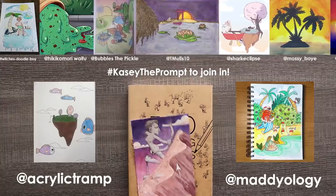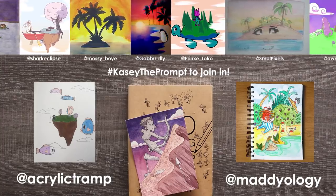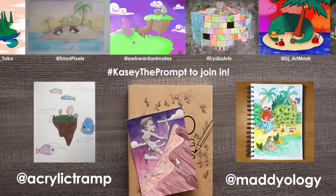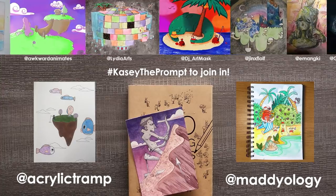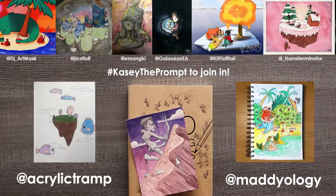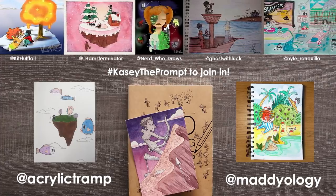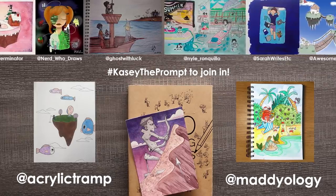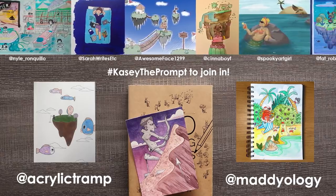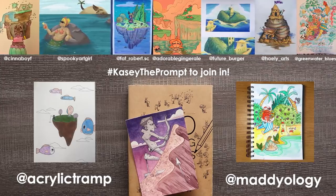So last week's prompt was island paradise and as usual it was really interesting to see what you guys thought an island paradise looked like — whether a real sort of island paradise or just something fun. I've got two featured artists. The first one is Acrylic Tramp who — I'm not really sure what's going on in this image but the fish are really cute, the little fish house is really cute, and the kitty holding a fishing rod with a bone off the island is really cute. It's different, I don't know what's going on, it's really weird, but I like it. And Mattyology, who had this really bright and colorful and adorable styled island paradise with a pirate and some cute little things going on, with the little crabs. I love it — Mattyology is great. Thank you all for joining and I will see you in the next video. Goodbye.